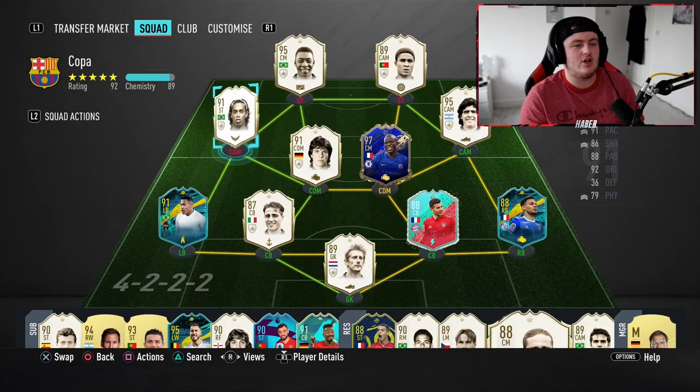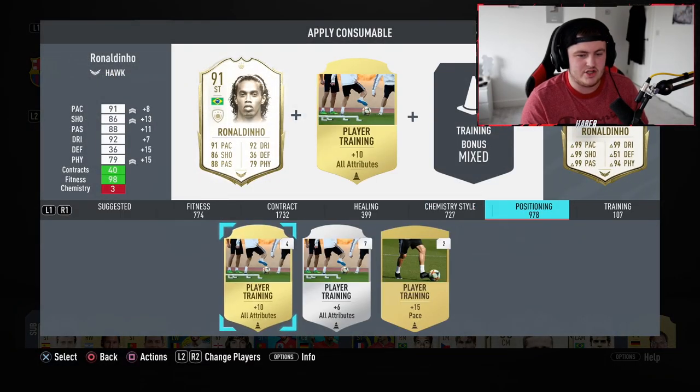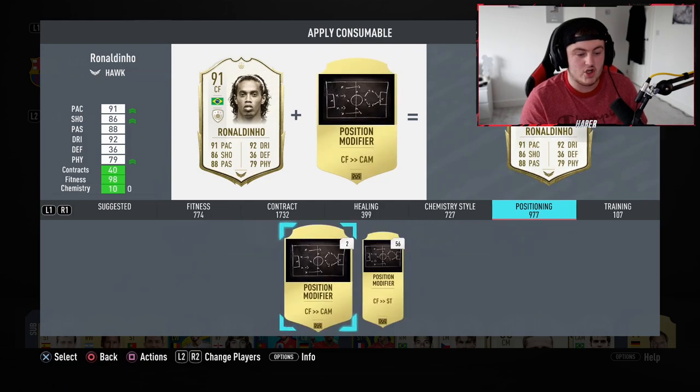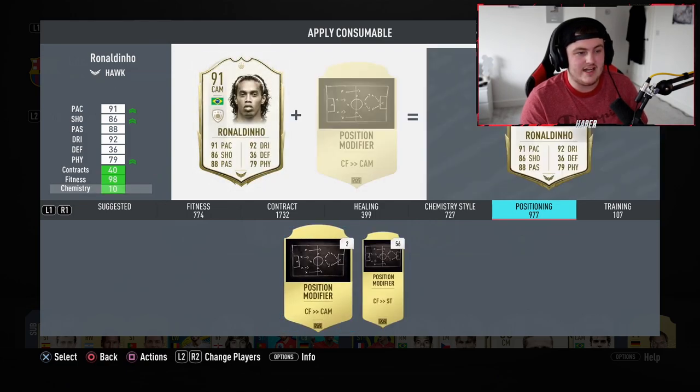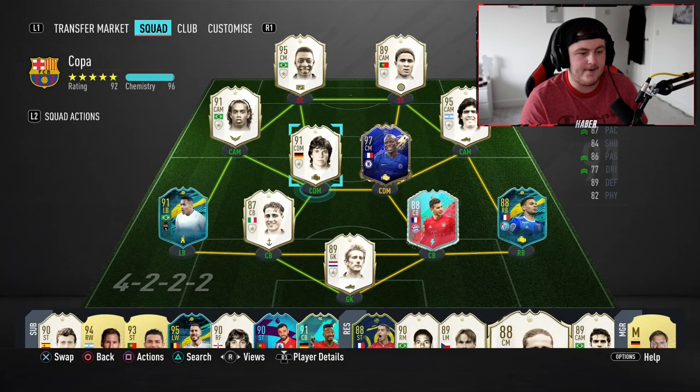We're putting Engel on him. This is what the team is going to look like in game as well, for a lot of people asking. Dino's going to go to a CAM and play left CAM. You guys saw we packed Maradona the other day — he's playing right CAM. And then it's going to be Pele up top with Eusebio. I'm over the moon with that — could not have gone any better.